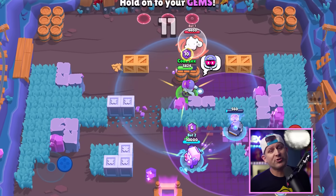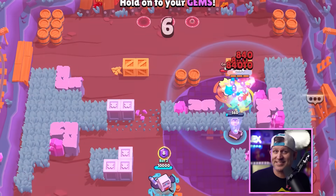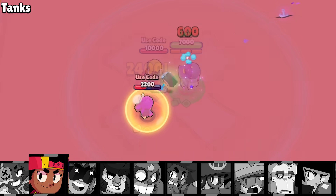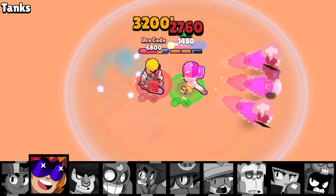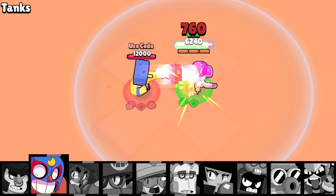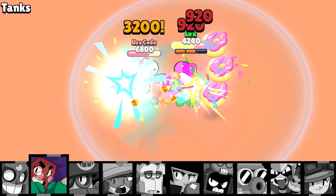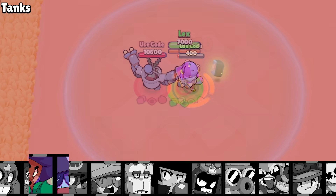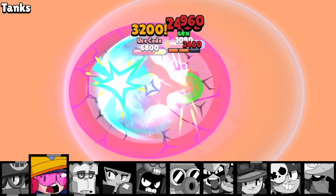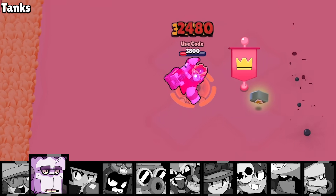Another group of brawlers that loves to use walls to their advantage are the tanks, so let's see how Shade does against them. Shade deals enormous damage but he doesn't deal it fast, and brawlers like Bull deal more damage and do it faster — Shade barely gets off a single shot before going down. He gets off a couple shots on Primo but it's not nearly enough. Rosa's health wins the match, and Daryl has both high burst damage and health to win easily.